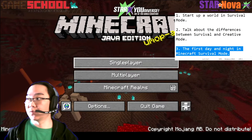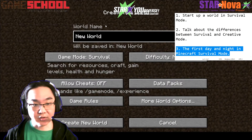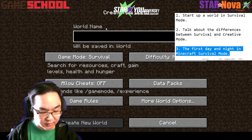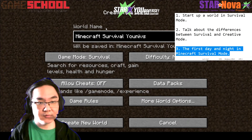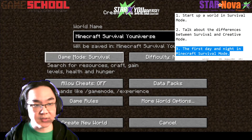Starting up a world in Minecraft survival mode is a lot like starting it in creative mode. I'm going to click on single player, choose create new world. I'm going to give it a name — let's call this one 'Craft Survival Universe.' And the main difference between survival mode and creative mode is this game mode here; I'll keep it on survival.